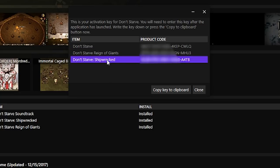For the Mini Monument, you're going to need the key or product code from Don't Starve Reign of Giants, and for the Pirate Birdcage, you're going to need the product code from Don't Starve Shipwrecked.